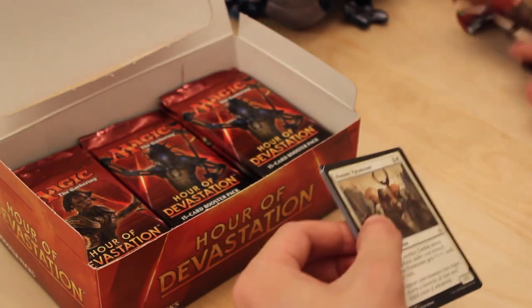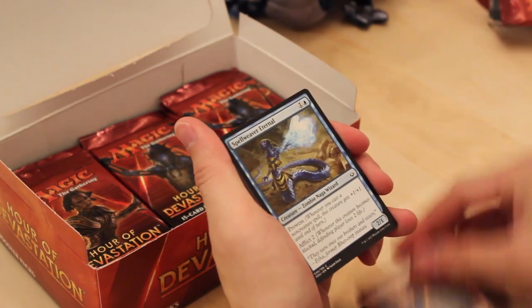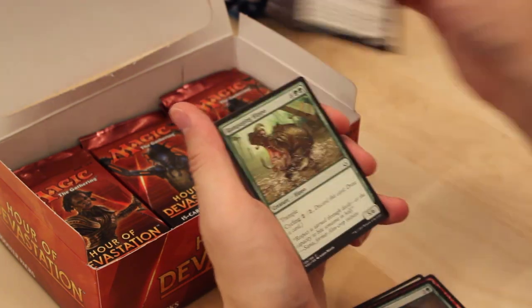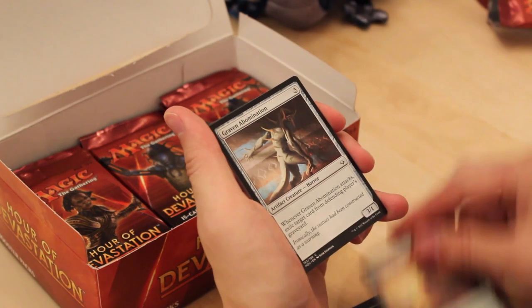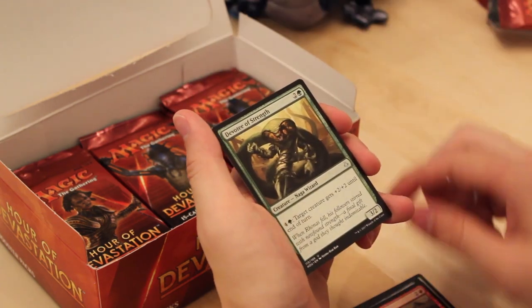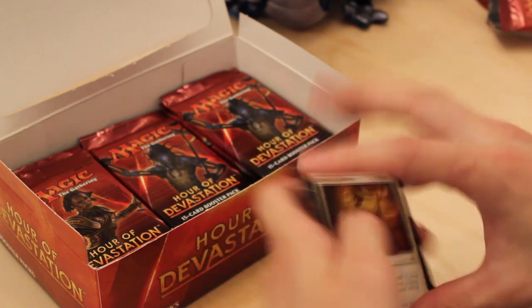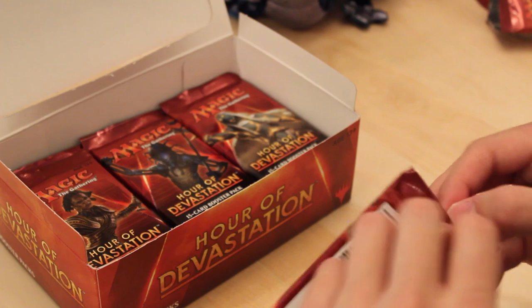Closing in on probably half the box. Mummy Paramount. Kindled Fury. Spellweaver Eternal. Oasis Ritualist. Kenra Eternal. Rampaging Hippo. Feral Prowler. Desert of the Indomitable. Graven Abomination. Striped River Winder. Crook of Condemnation. Struggle to Survive. Devotee of Strength. And Oketra's Last Mercy — another one of the cycle of cards that don't let your lands untap.